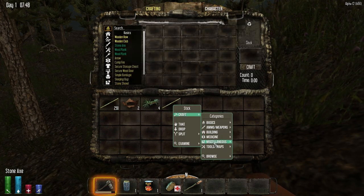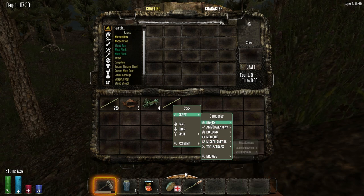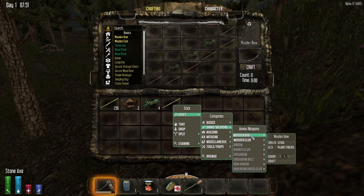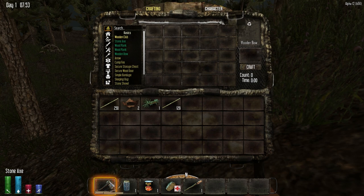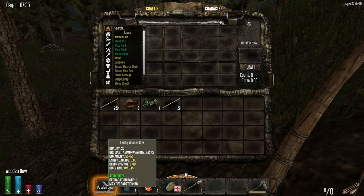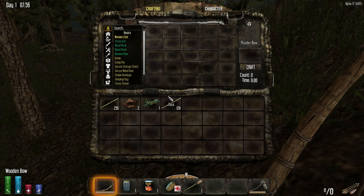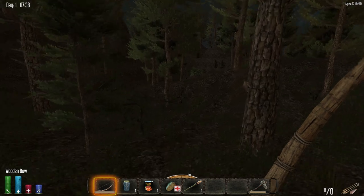Whatever. Let's find the wooden bow in the crafting menu — it's under weapons. Just one. The wooden bow is now a piece of crap wooden bow? Zero entity damage? Oh, that's right — the entity damage is on the arrows. We need to make some arrows.